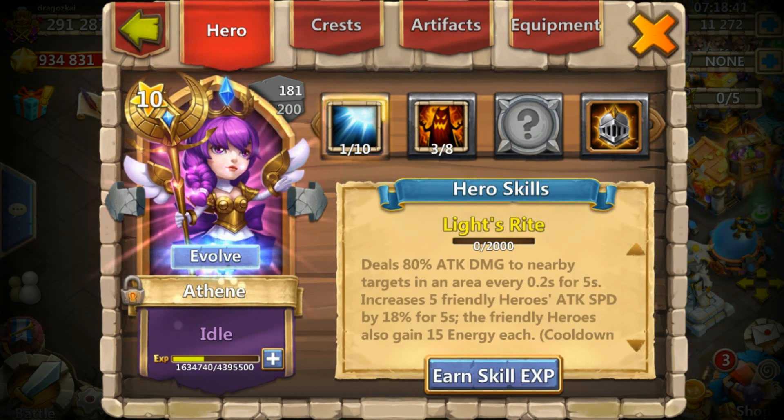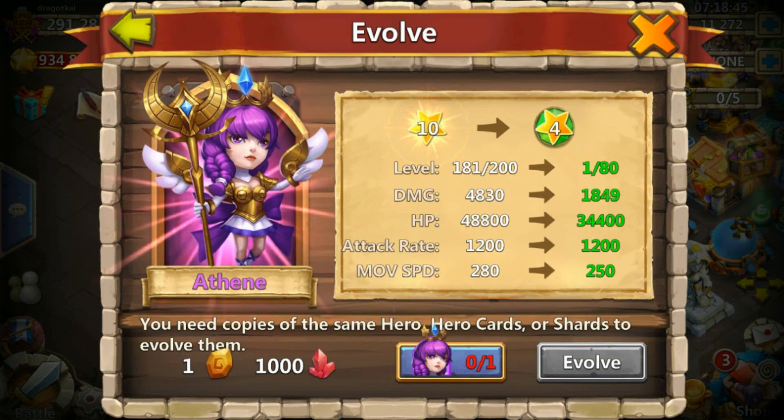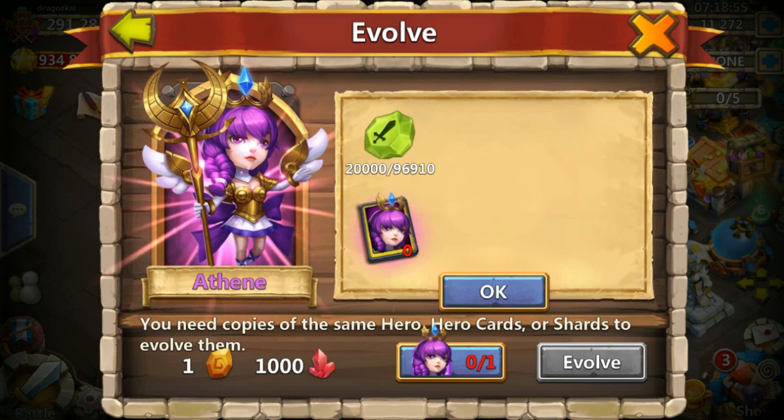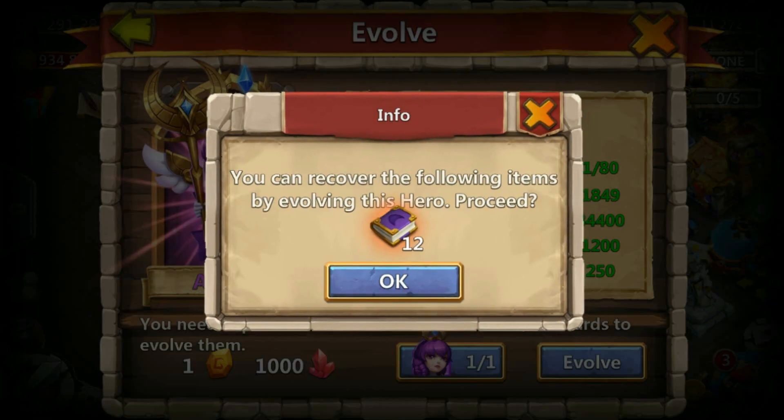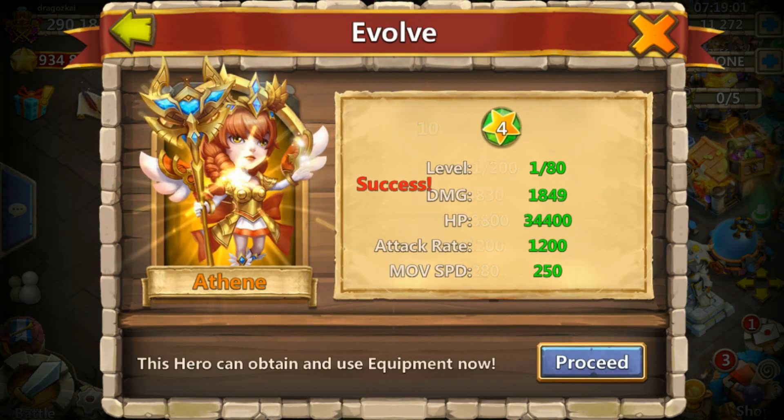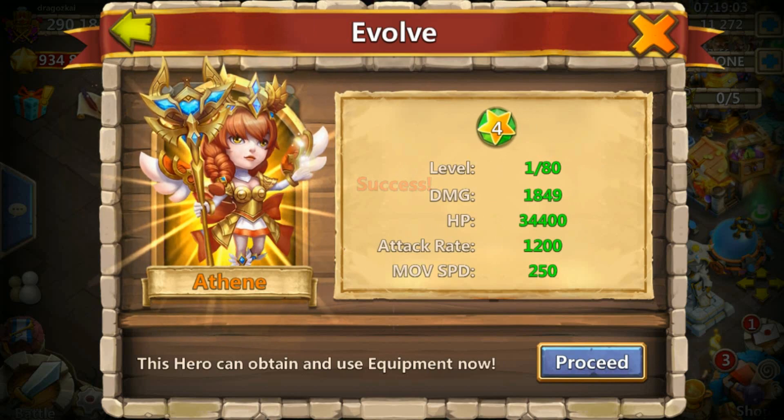She is ready to evolve! Let's see the damage — damage is 4,830 and HP is 48,800. Let's use 20,000 and let's go! Wow, they didn't really change the model, only the color.